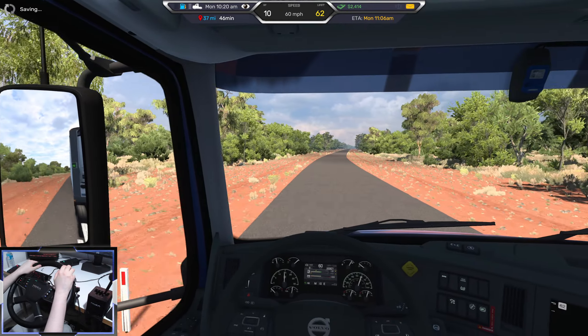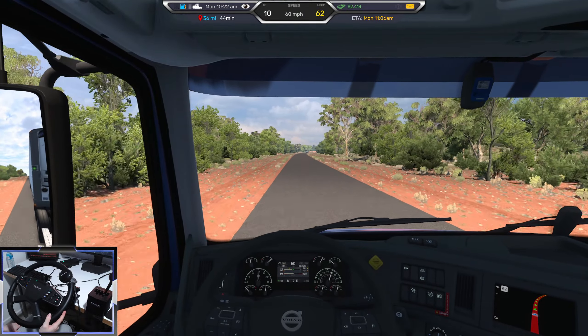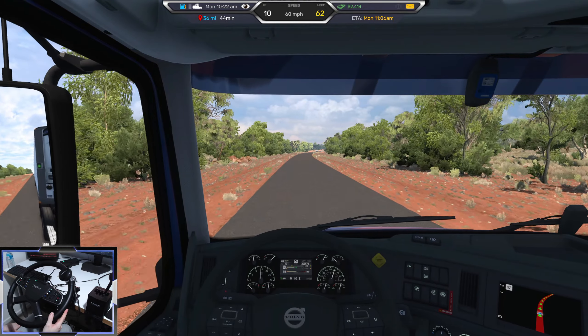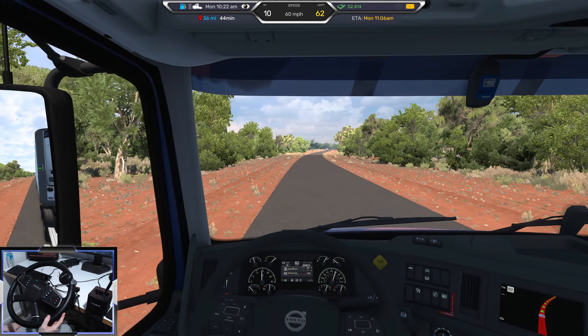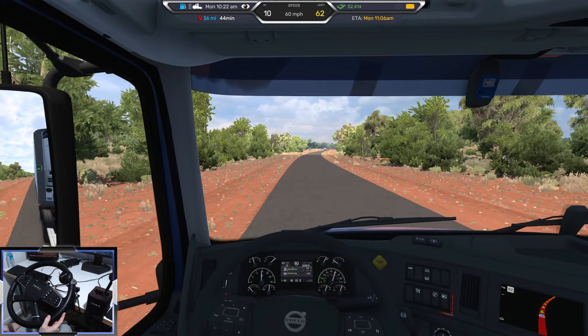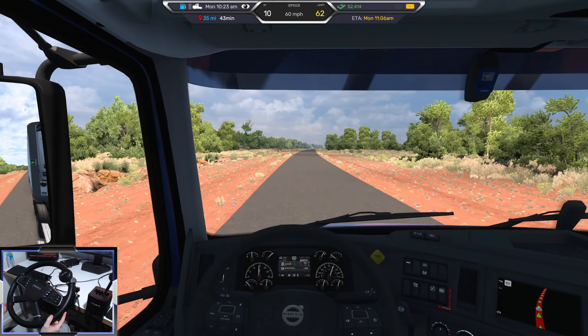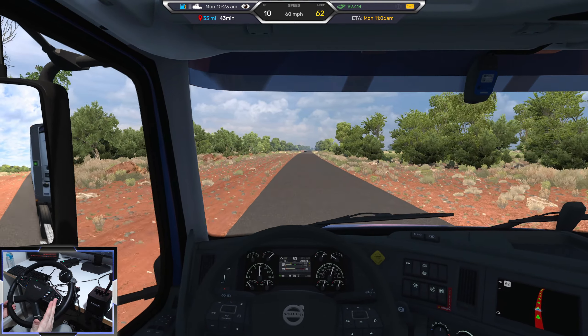It's very different to any of the American trucks or maps I've played before. Let's just hope we don't come across any other kangaroos running across the road. I've played quite a few ETS2 and ATS mods with animals in them. I remember one — there was like a rabbit running across the road on a Swiss mountain. I think it was a TSM map, the Truck Sim Pro map.